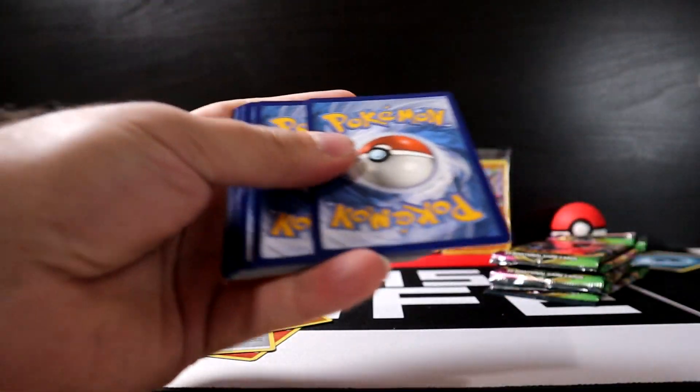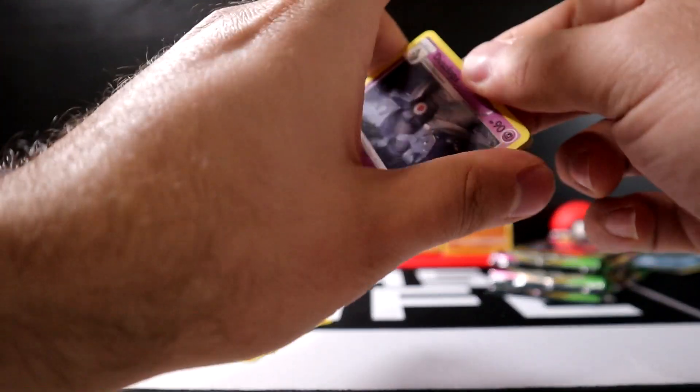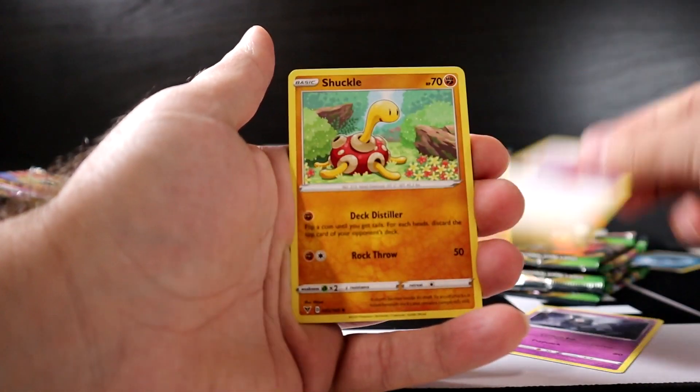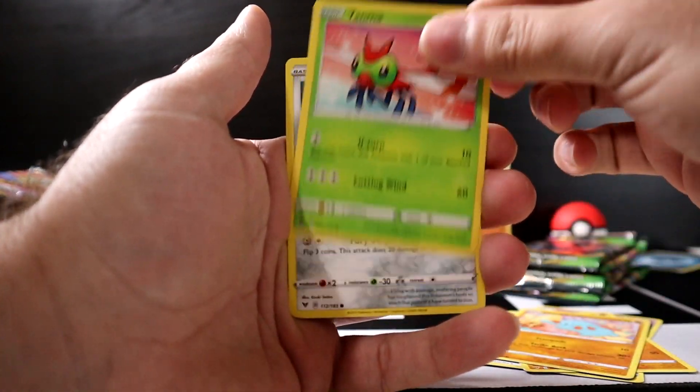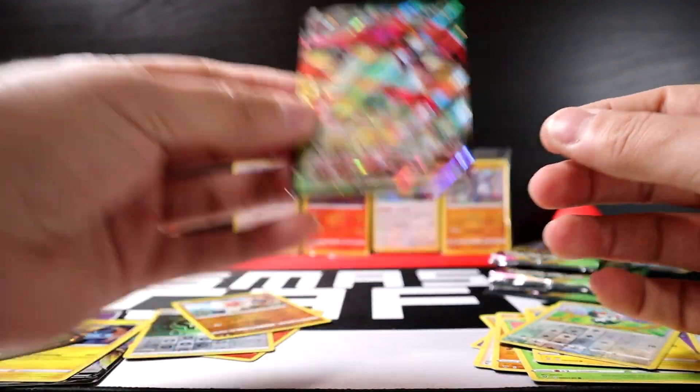Next pack: Fire Energy, Beautifly, Shuckle, Vampy, Yanma, Meowth, Duskull, Voltorb, Pikipek, and Orbeetle V-Max! Next pack after that: Psychic Energy, Chombeak, Hitmontop, Macargo, Shopef, Pujiana, Voltorb, Rockruff, Taylo, Zamazenta, and Flareon — nice, nice, nice!